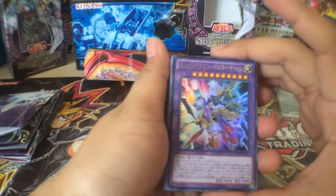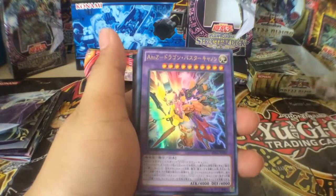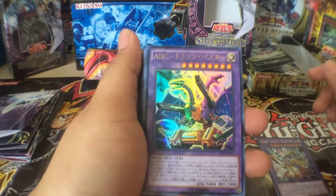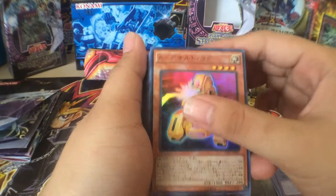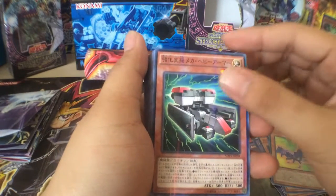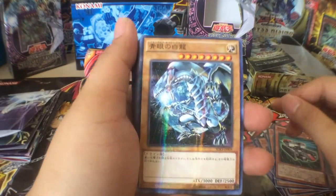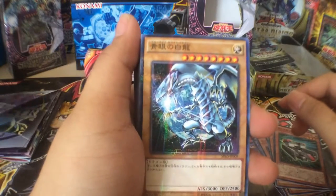Okay, so the first card we have is the new card — the new fusion A-to-Z monster. Next card is the ABC, and also another new card. Next will be ABC and also a new machine support card. Blue-Eyes White Dragon with the earth as the background — very sweet.